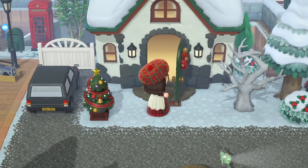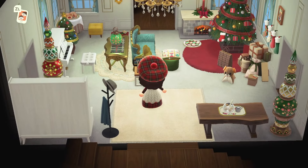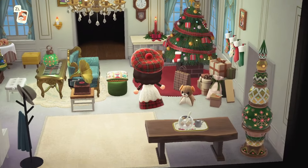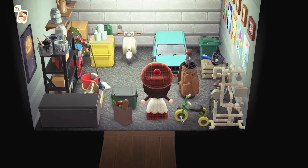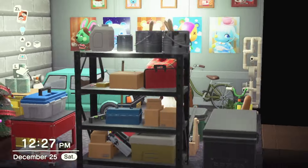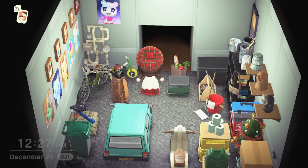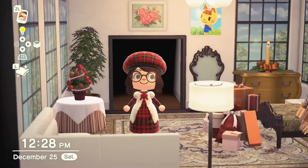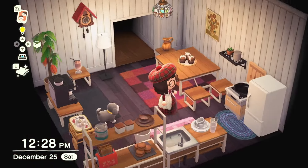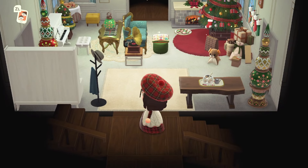I really enjoyed making this and it turned out just the way I would like it — I don't think I could change anything else about it. This is the inside of my house, nothing too fancy, just Christmasy. I have a garage back here packed with Christmas stuff I couldn't even fit on my island — random toys, groceries. This is my room. Just a plain old kitchen with coffee and food. Upstairs I don't really have anything, and downstairs just my gyroids.